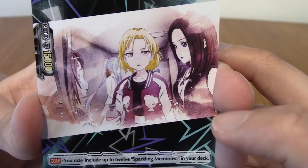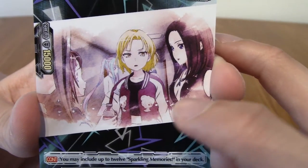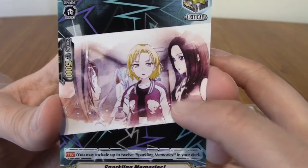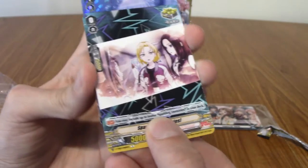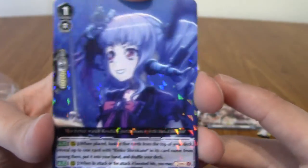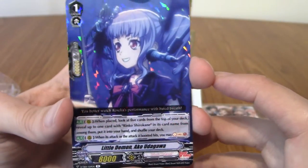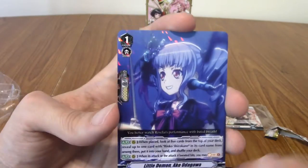Not all of these are going to be just the girls — some are going to be event cards. I've never played Cardfight Vanguard so I don't exactly know how the card game works. Sparkling Memories — wait, aren't those girls from Reza Sulan? I feel like that's the drummer, and that's Masking. I can't remember the name of Reza Sulan — I need to play their story in the game. We've got Akko Udagawa — Little Demon. These ones with the laser effect are like reverse holos as you'd see in Pokémon.